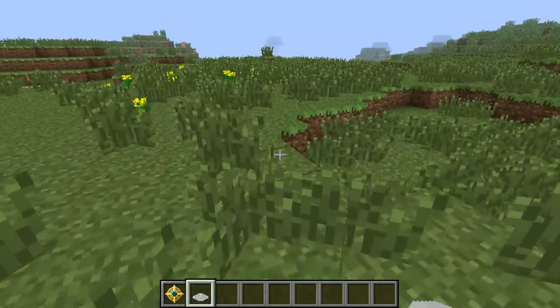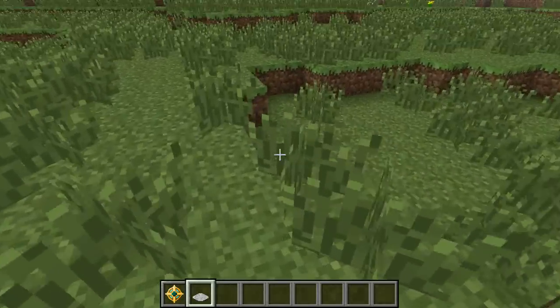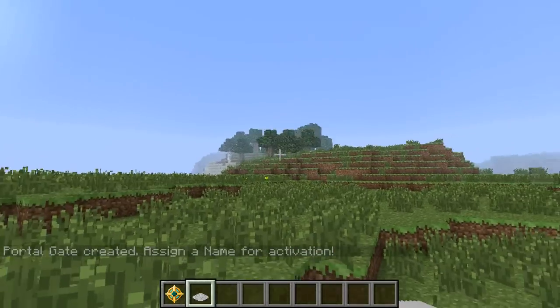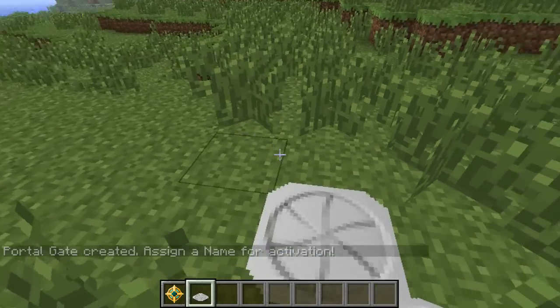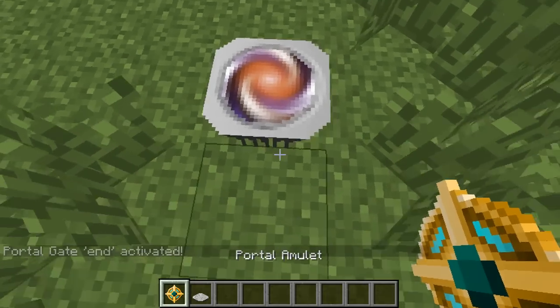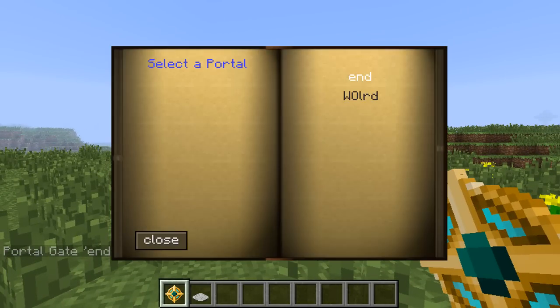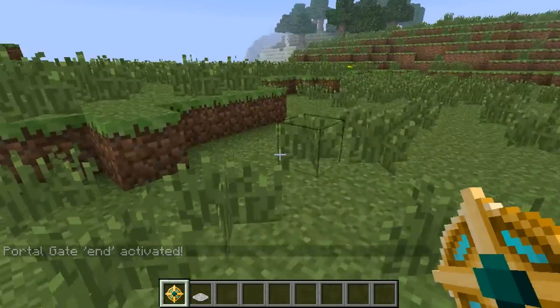So what you want to do for now, just until they fix it, is to actually just have it like next to your nether portal. Or you can have a portal in front of the end — like you find the end, and then instead of actually going in the end, just place it like next to it, and then name it 'End,' and then click enter. And then you can use your portal amulet, which you just take around with you, and teleport to the end entrance.